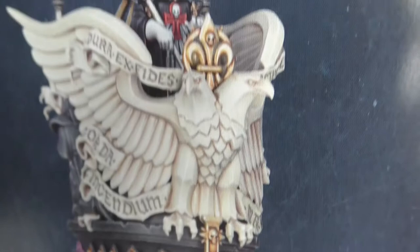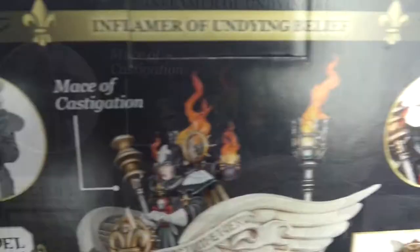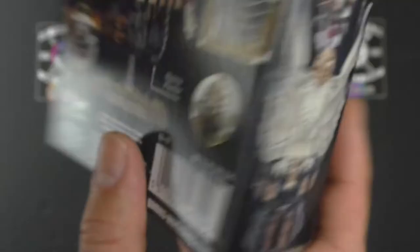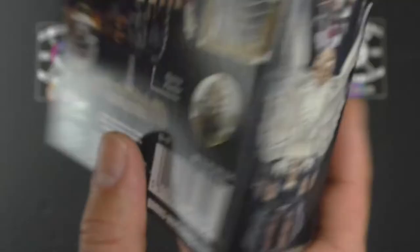And then the Inquisitorial logo right between the claws of the eagle. What's this called? The Mace of Castigation. I think we lost a point for that one. That's pretty savage looking though. And more skulls. I guess we're 50-50 between parade float and something cool.